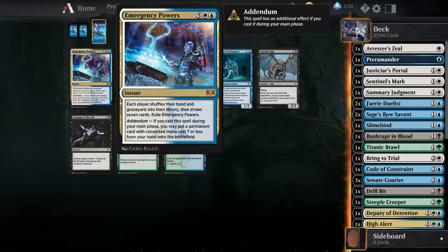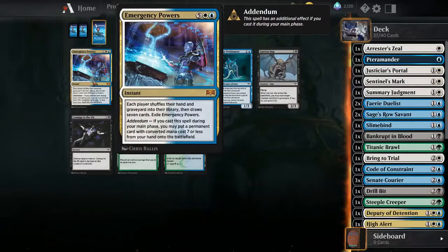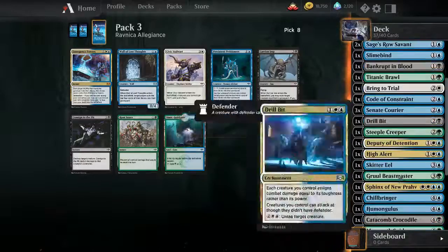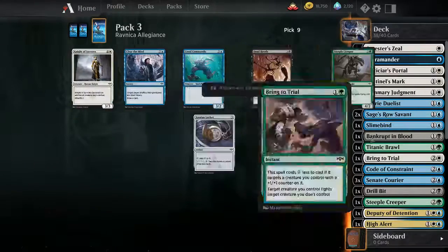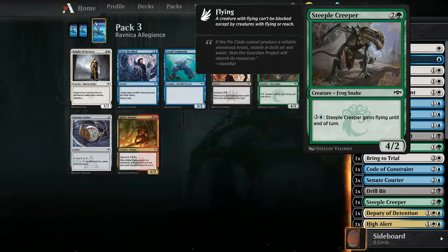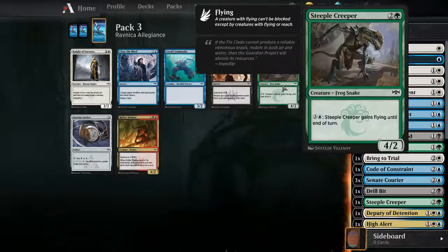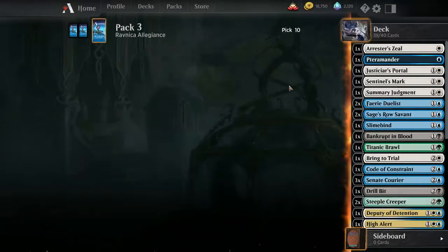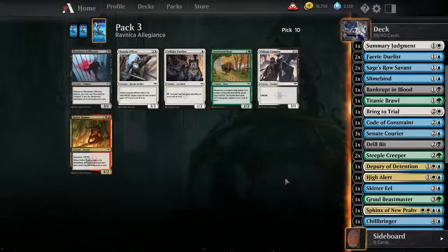Emergency Powers - which player shuffles their hand and graveyard into their library and then draws seven cards. And if you cast this during your main phase you may put a promo card with converted mana cost seven - well that's not going to help. Yeah it costs seven and my Krasis is an X spell anyway, so that really is not going to help. But the game will end, and maybe another Steeple Creeper - although if I got my Steeple Creepers out I can't really use my enchantment very well, but we'll see.